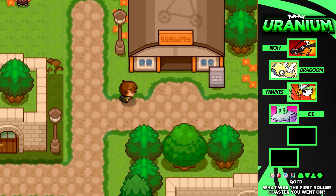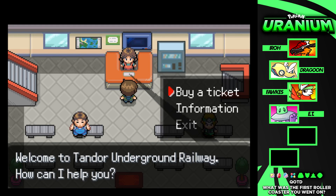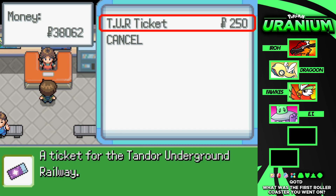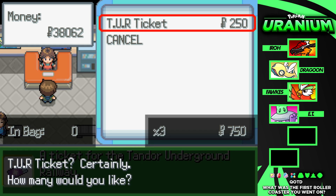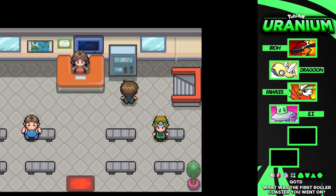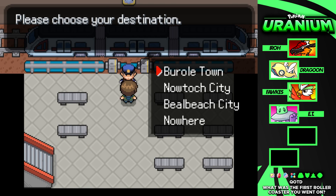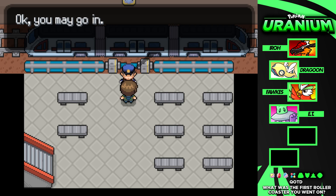We're going to look around and see what we can find. The first thing you can see is that the subway is now open. We've seen a couple subways in Tandor but we haven't been able to get in — they've been blocked off. Now it looks like we're going to ride on the subway. I bought a couple tickets — pretty cheap, 250 Pokedollars to make your way to another side of the region. I'm making my way to Nautauk City.